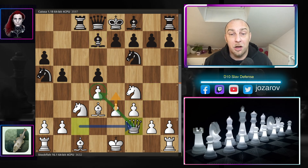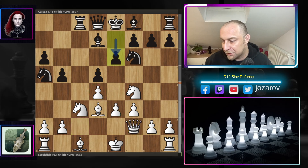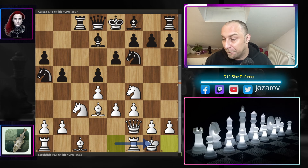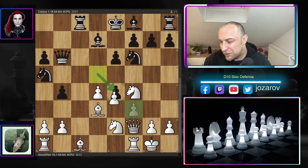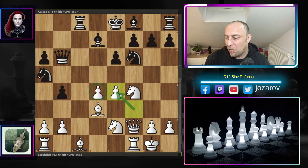So after f3, bishop to d7, queen to f2 — connecting the queen to the pawn on d4. With this move Stockfish is preparing the e4 breakthrough. After e6 and kingside castling, b4 by Kaisa, knight to e2, queen to b6, e4 by Stockfish anyway — this pawn is very well protected. Stockfish is now threatening to play e5. If you take, after f-takes-e4, White has powerful central control with these pawns.